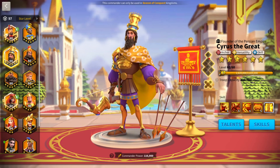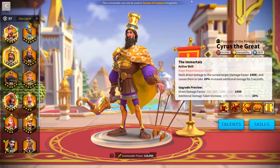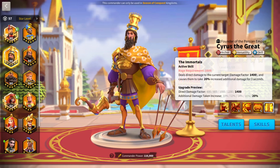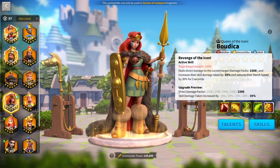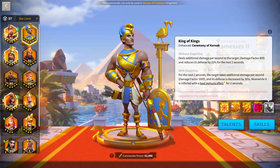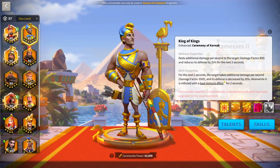I'm going to do a quick rundown of all of Cyrus' skills. His active skill deals 1,400 direct damage factor to one target and causes them to take 20% increased additional damage for three seconds. Keep in mind, additional damage is not normal direct damage factor. So Boudicca's active skill, for example, only deals direct damage factor — Cyrus does not boost that. He doesn't boost YSG's damage or Henry's damage, but a commander like Ramsey's, whose active skill deals additional damage per second, is affected by Cyrus' debuff.